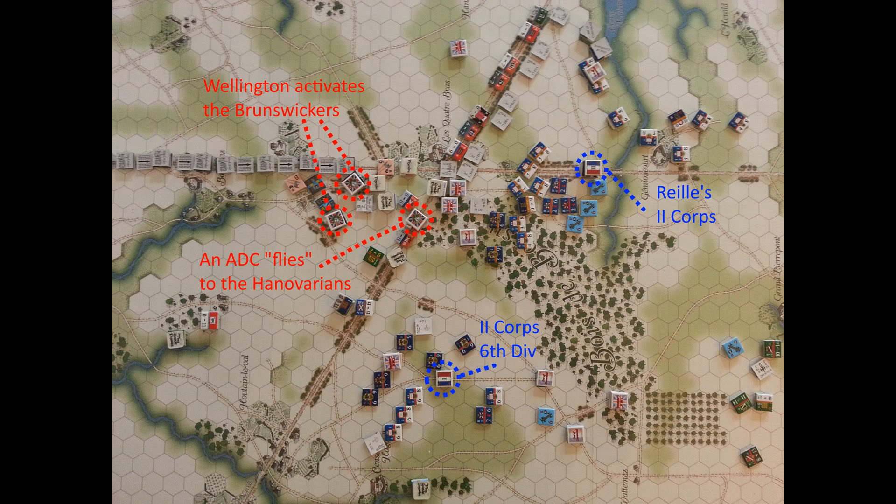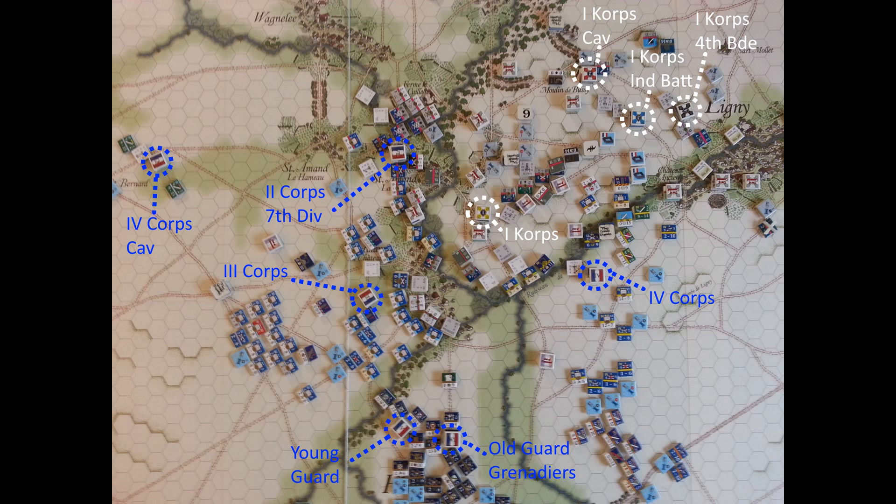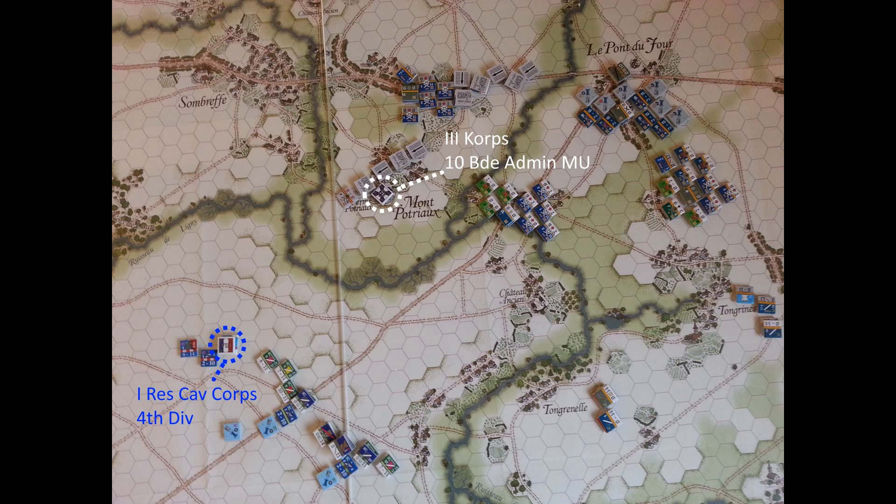Wellington's ride yields two command points while an ADC gets another. The French aren't able to move their cavalry here at Quatre Bras. Over at Ligny, there's lots of French command, and the Prussians have consolidated most of their points for the 1st Corps, whereas they are going to continue to consolidate the 3rd Corps.